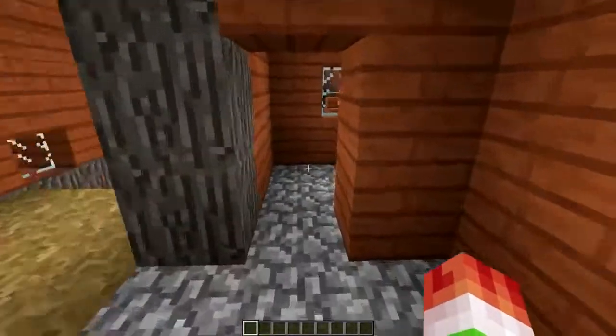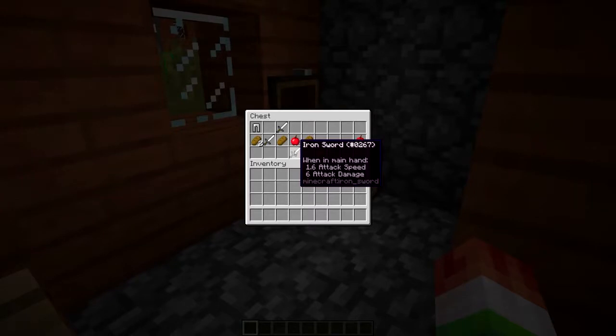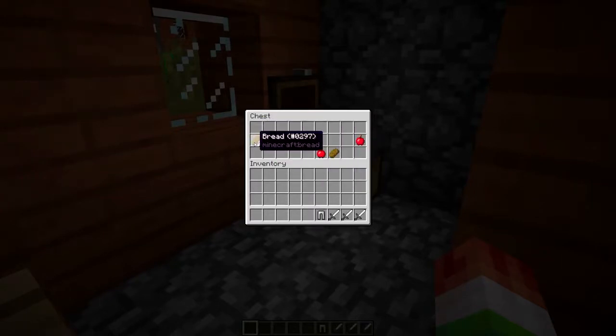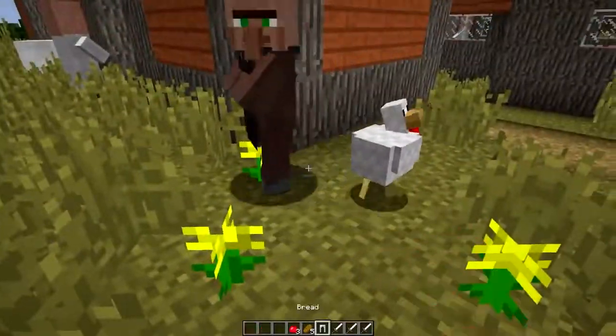Let's go see what loot we got in here, villagers. I hope you got something good for me. Here we go, we have a couple iron swords for you and all your buddies, some iron leggings, a couple pieces of bread, and some apples, but of course there is more chicken.